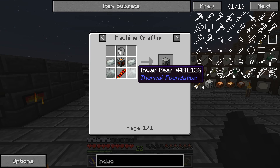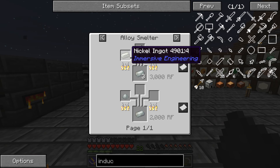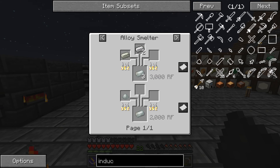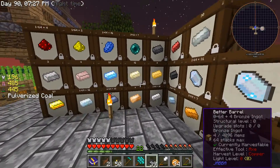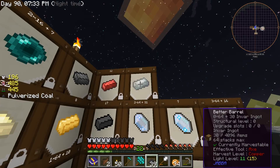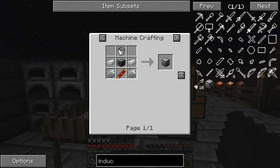The induction smelter requires some invar bar. To make invar bar, all it takes is a ferrous ingot or nickel ingot and two iron, and it gives you three invar bar. I already have some invar because I went ahead and made some - I just used this ferrous right here and mixed it with iron.